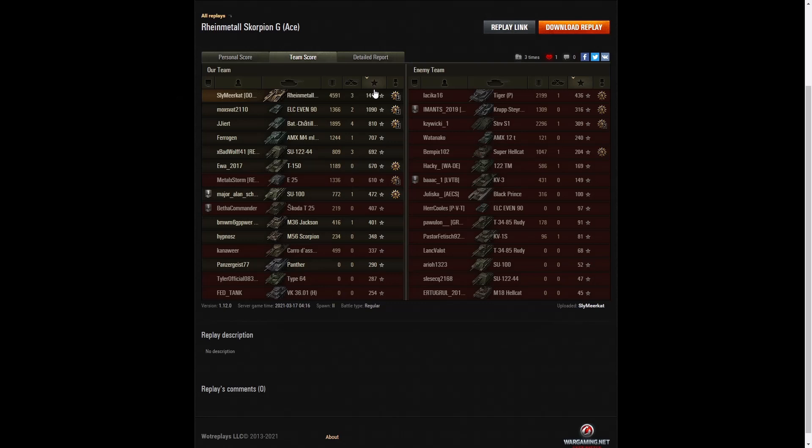When it came to base XP it was Sly with 1,417 base experience points. 1,090 went to the ELC Ever 90 and 810 to the Batchat — big gap between Sly and the ELC. You can see that in the amount of damage earned; he was streets ahead of the others.